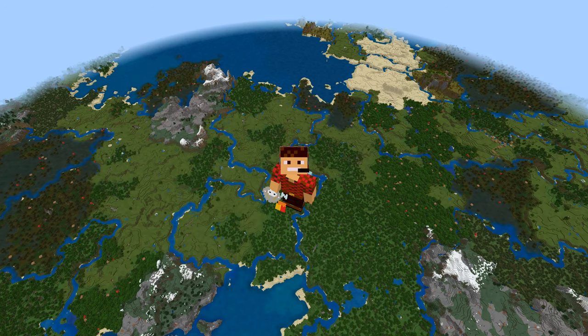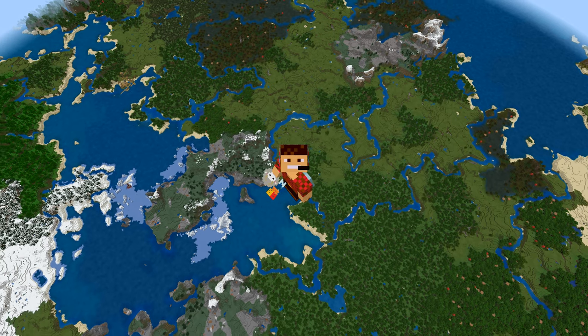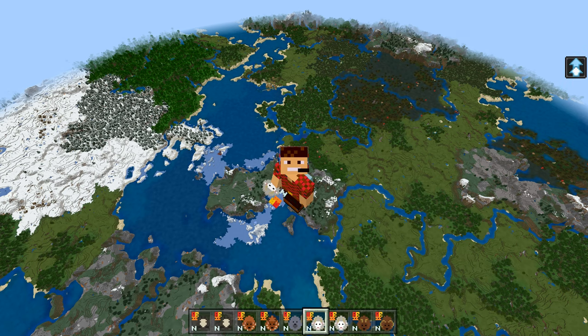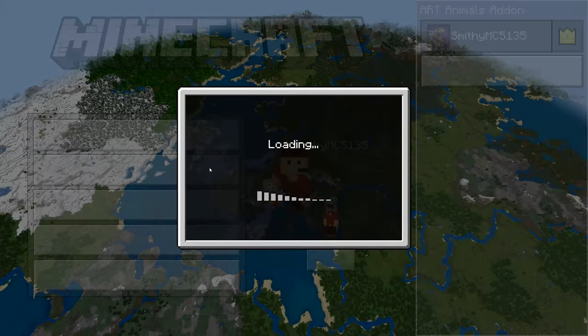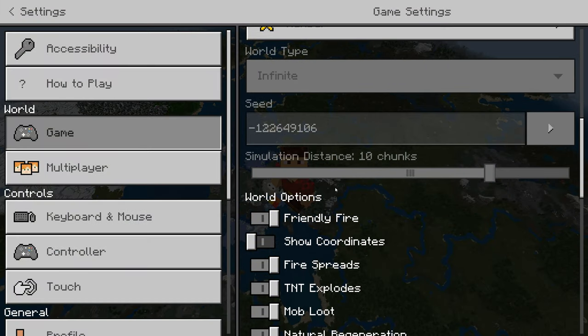Well hello everybody, Smith here and welcome to another animal add-on showcase. You're probably asking why are you up in the sky thousands of blocks — I was having a look to see what areas I had. Somebody asked me last time what was the seed for this world, so there you go: minus 122649106.